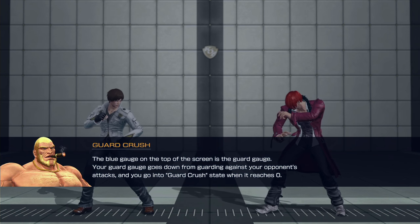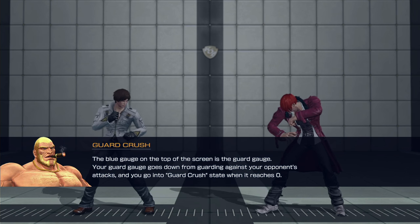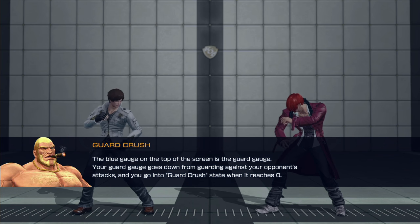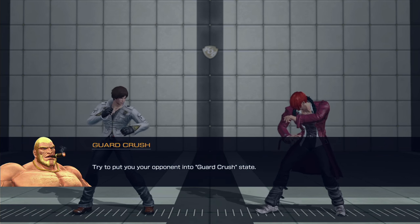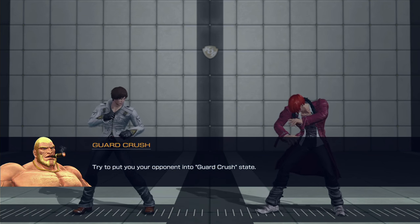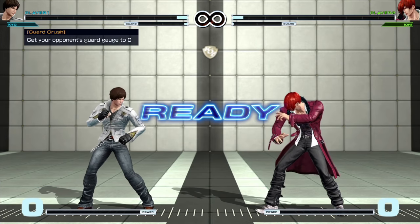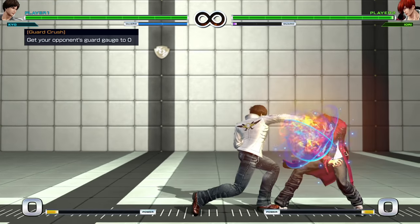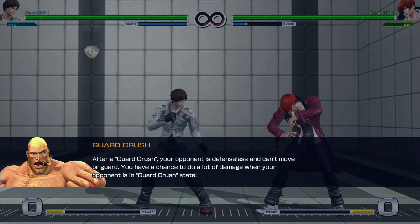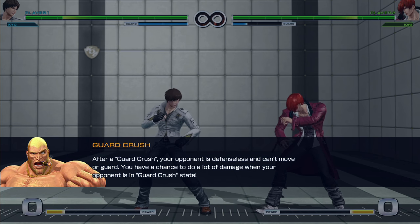Guard crush — here's something about the game I need to learn. The blue gauge on top of the screen is the guard gauge. Your guard gauge goes down from guarding against opponent's attacks, and you go into guard crush when it reaches zero. Try to put your opponent into guard crush. After a guard crush, your opponent is defenseless and can't move or guard — you get a chance to do a lot of damage when your opponent is in a guard crush state.